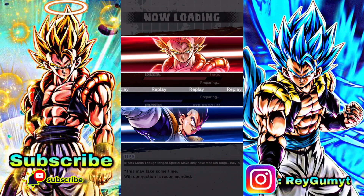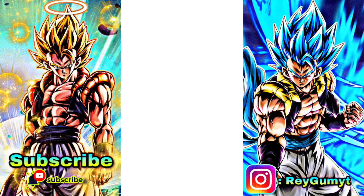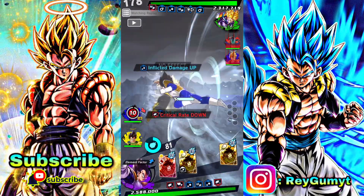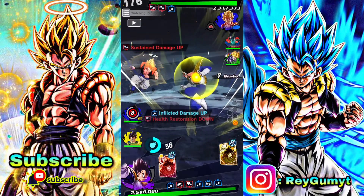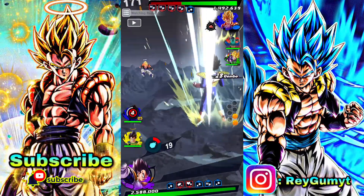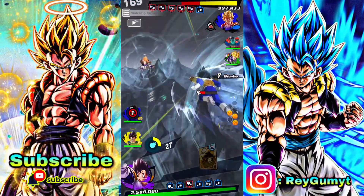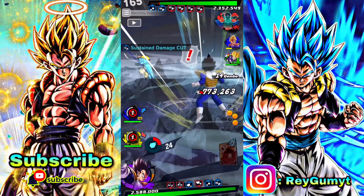Our first opponent is going against Sarges from the movie with LF Trunks — a really good team. Gogeta's really good, and Bojack is really good as well. Of course they're gonna switch, and yes, Ultra Vegeta — I have to build his damage. So far he's doing some acceptable damage; his strike damage is decent. I'm not sure about his blast damage though.